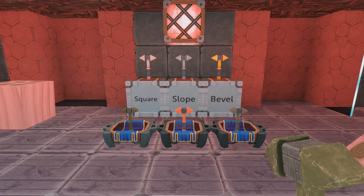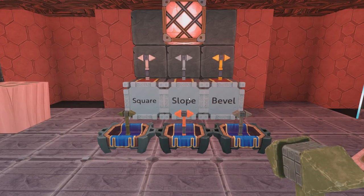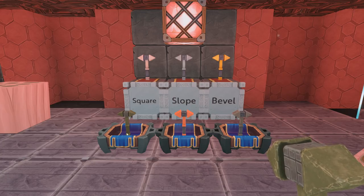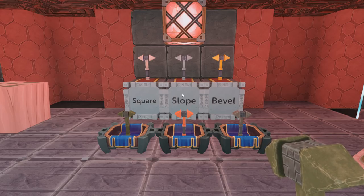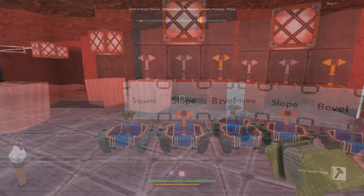Before we get into roofs, I want to do a quick overview of chisels. I do plan on doing a full chisel tutorial but let's go over some basics for now. We have square, sloped, and beveled chisels. Each type then has two subtypes: a basic and a precise. We have the stone square chisel, copper slope chisel, iron beveled chisel, then the precise titanium square chisel, precise silver slope chisel, and precise gold beveled chisel.